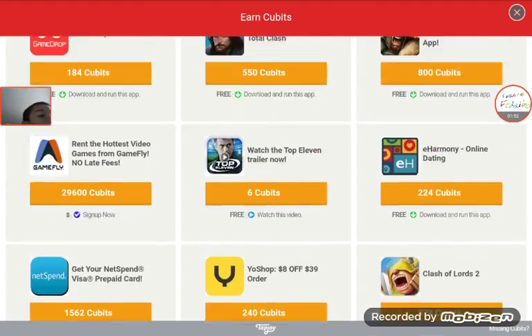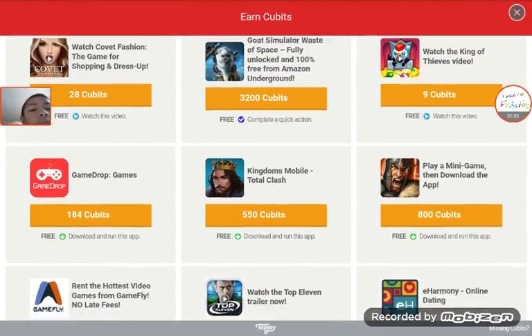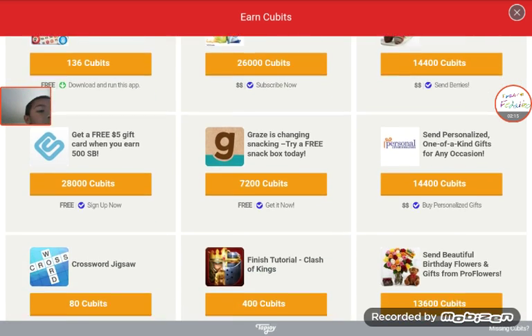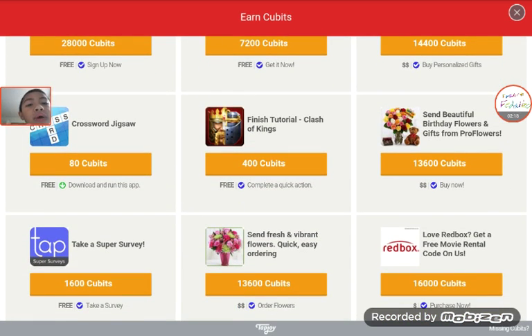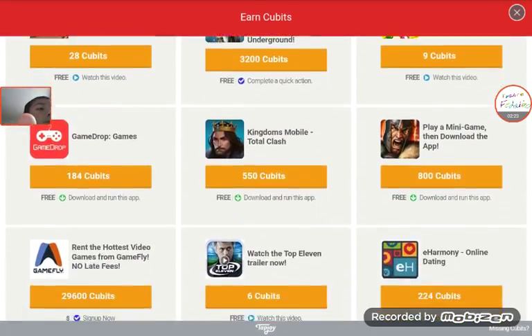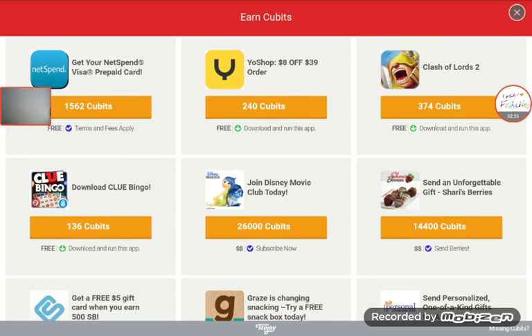If you need those yellow things, first you have to click the yellow things with numbers, then click the yellow things on the yellow things store. Now click the free yellow square. This is the one you have to buy.